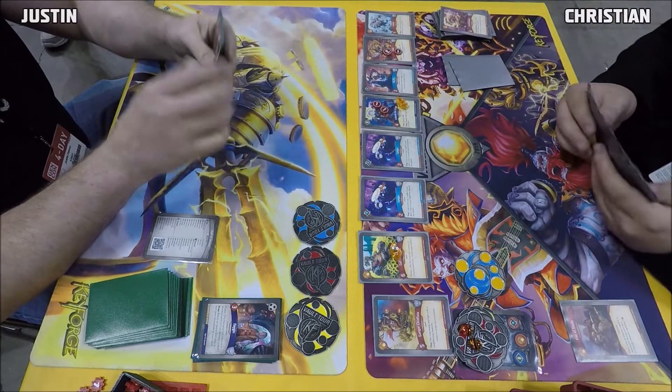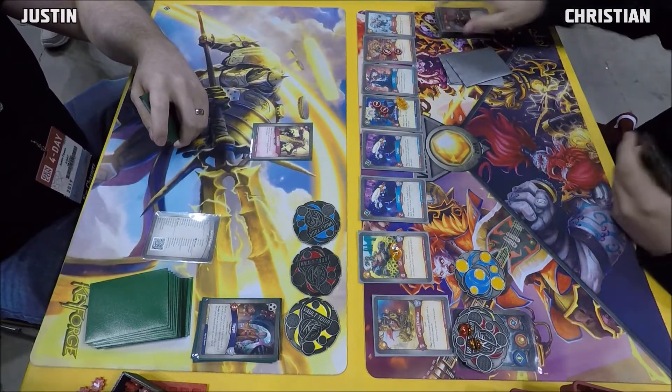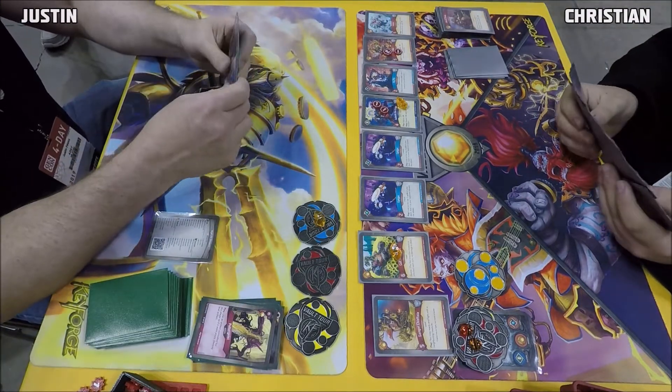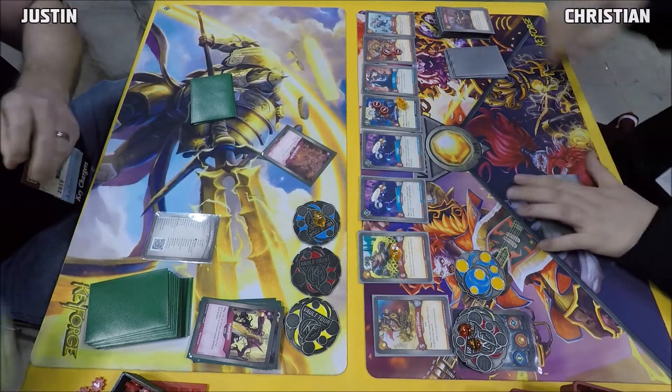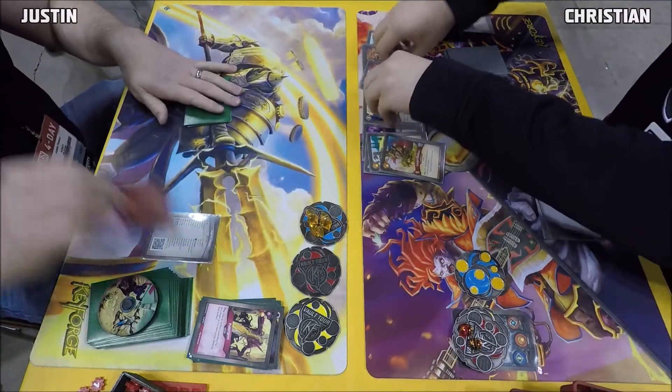He clears his opponent's board and we see a Fuzzle on the right flank. Nice Brobnar plays there from Christian. He got the Flood of Brobnar, so he gets Pile of Skulls destroyed off of Poltergeist play here by Justin, who gets an Amber for that play. And a Gateway to Dis wiping the whole board, gaining three chains.